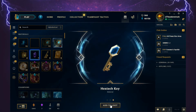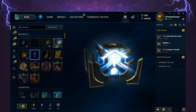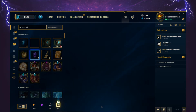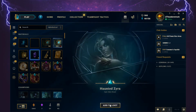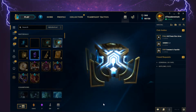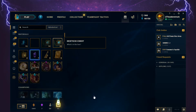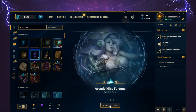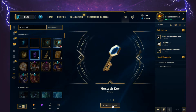Armor of the 5th Age Taric skin shard and a Hextech key. Earth Rune Skarner skin shard. Haunted Zyra epic skin shard. Stinger Akali legacy skin shard. Then two Hextech chests — with Arcade Miss Fortune epic skin shard and a Hextech key.